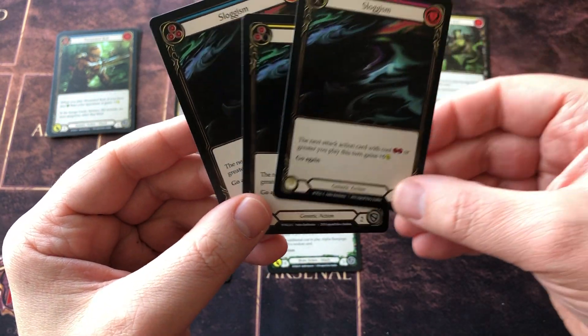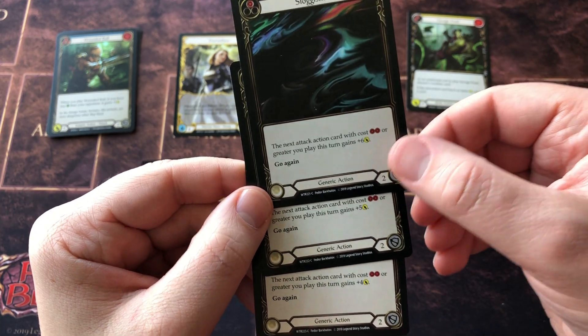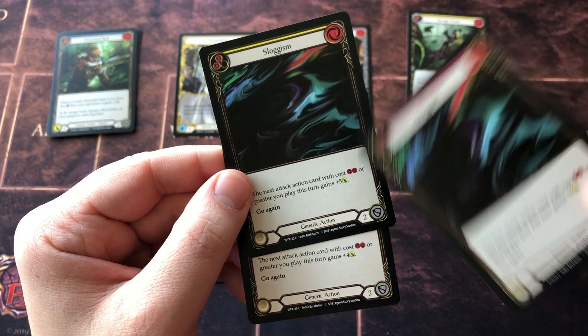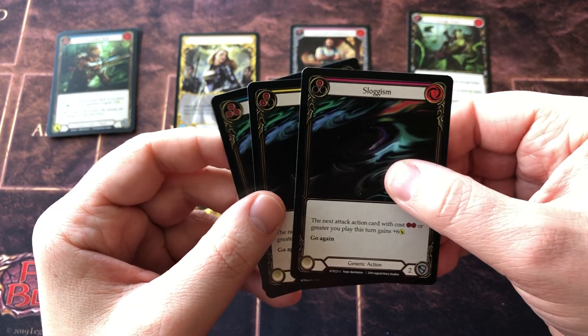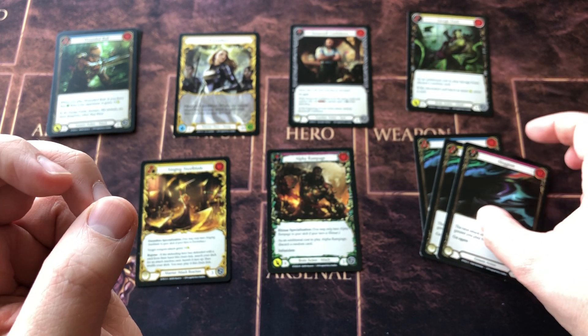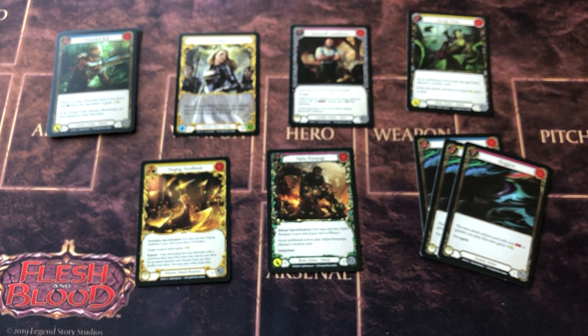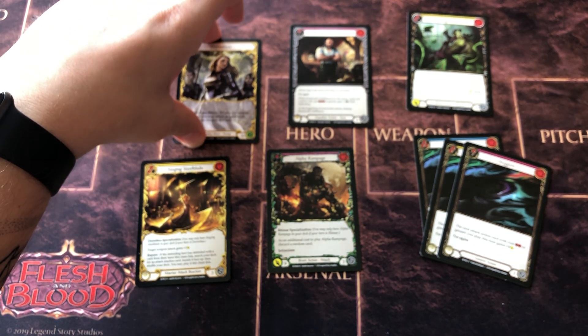You can also see a little bit of a difference in the actual card stats — the one pitch gives plus six, this one gives plus five, plus four. Very interesting mechanics there. We'll do more how-to videos in the future.